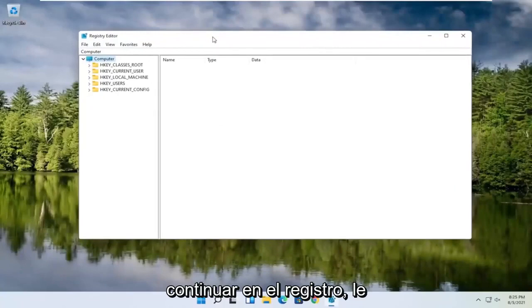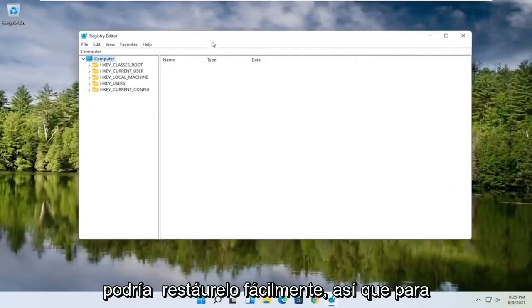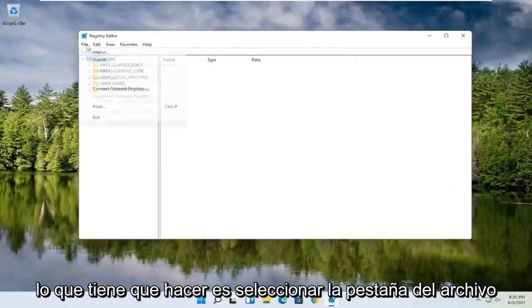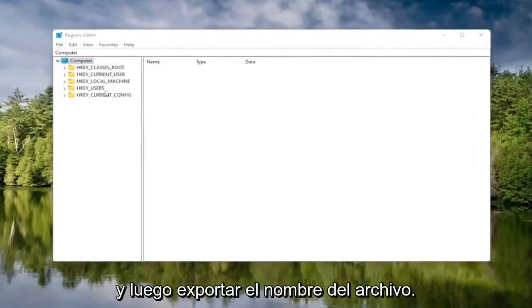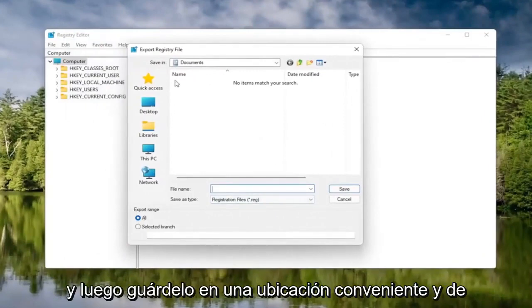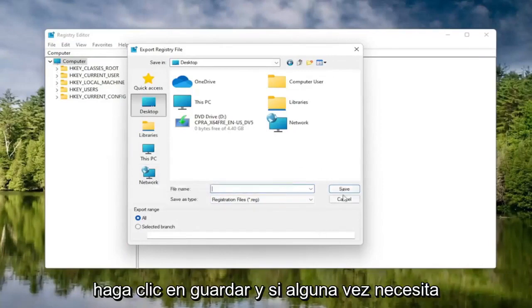Before you proceed in the registry, I would highly suggest you create a backup of it, so if anything were to go wrong, you could easily restore it back. To create the backup, select the File tab and then Export. Name it with the current date, set the Export Range to All, and save it to a convenient and easily accessible location on your computer.